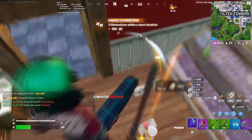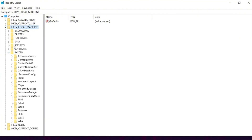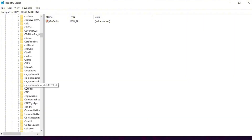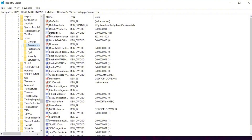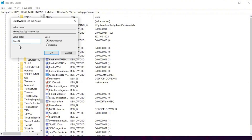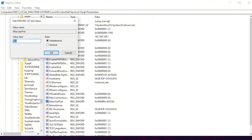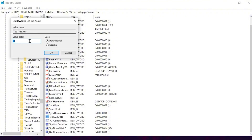Now we are going to optimize the TCP settings for better ping and better internet speed. Go to HKEY_LOCAL_MACHINE, System, Current Control Set, Services, scroll down and find TCPIP, click the drop-down, go to Parameters. First, find Default TTL, right-click, go for Modify, and change the value data to 64, then hit OK. Now find Global Max TCP Window Size, right-click, go for Modify, type 65535 and select the base as Hexadecimal, then click OK. Now find Max User Port, right-click, go for Modify, type 65534, set the base to Hexadecimal, and click OK. Now find TCP1323 Opts, right-click, go for Modify, and change the value data to 1, then hit OK.